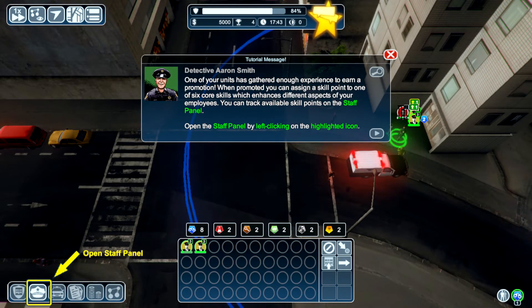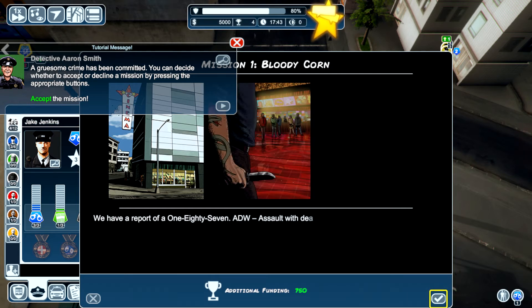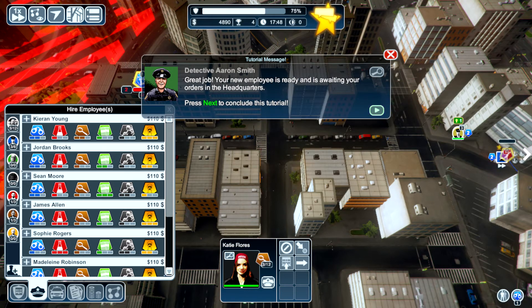One of your units has got enough experience for a promotion! We got a promotion already. You can assign a skill point across the six core skills, which will enhance different aspects of your employees. You can track available skill points on the staff panel — this is a bloody massive game. We have a report of a 187 — assault with a deadly weapon, report of a fatal stabbing in a cinema. Suspects are on the run, please investigate. Hire all rookies — there are only rookies available to hire, they are beginners fresh from the academy, they perform decently at any task. I hired one.